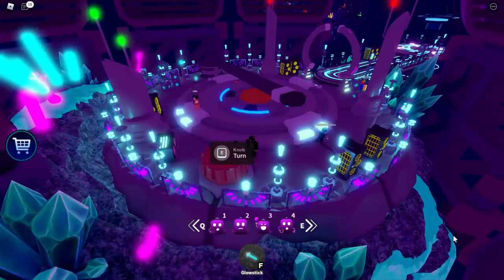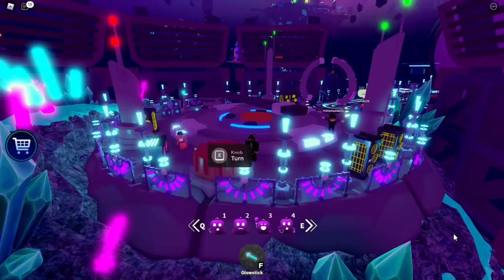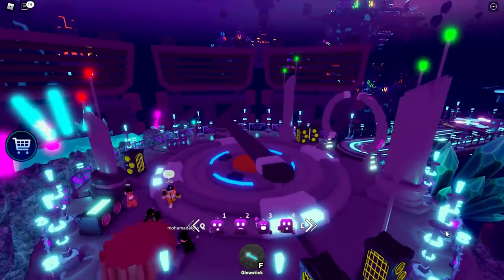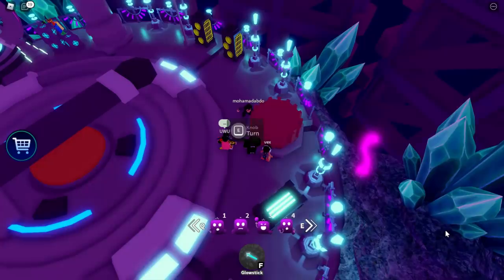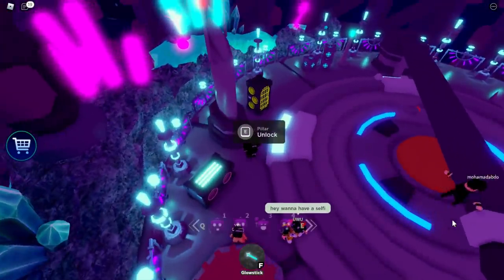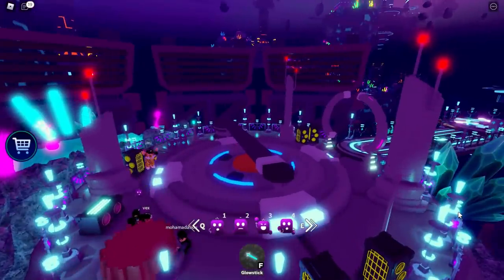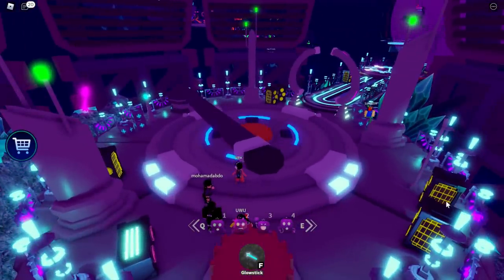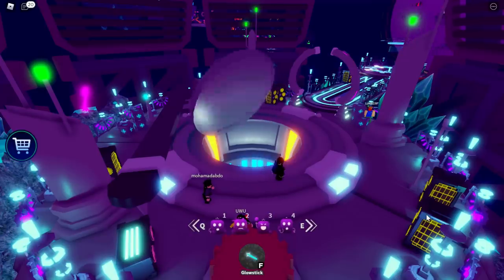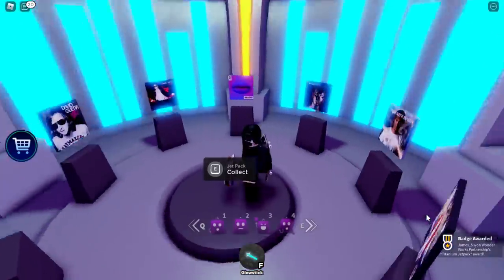I did make a small mistake here — one of my pillars went green before the others, and I wanted them all to go green at the same time. So I locked that one, then pressed E on the knob again and was able to get them back in sync quickly. Just keep pressing E, wait for them to turn round, and wait for them all to go green. You might have to press E quite a few times — it does take a little bit of time. Finally, all my pillars ended up going green.